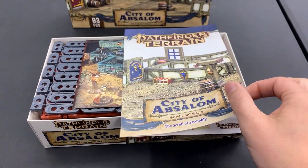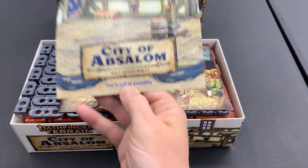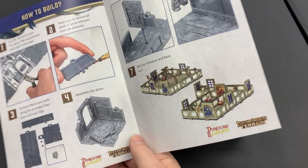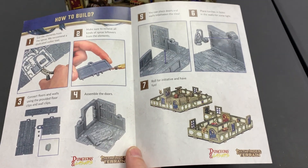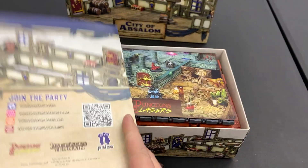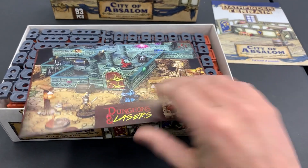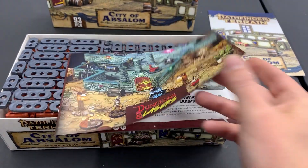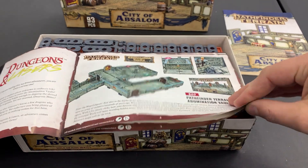First thing we've got is this lovely little scroll of assembly instructions. And as we can see, it's unpainted stuff. It comes on sprues, but it is ultimately modular terrain, which is really, really cool. We're very excited about that. It's originally done by the Dungeons & Lasers people who have all sorts of other terrain stuff. It's really high quality.